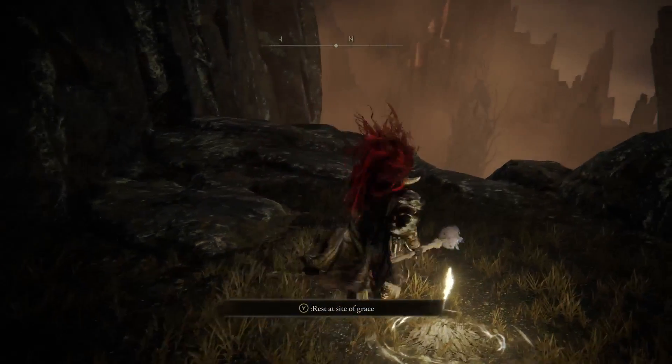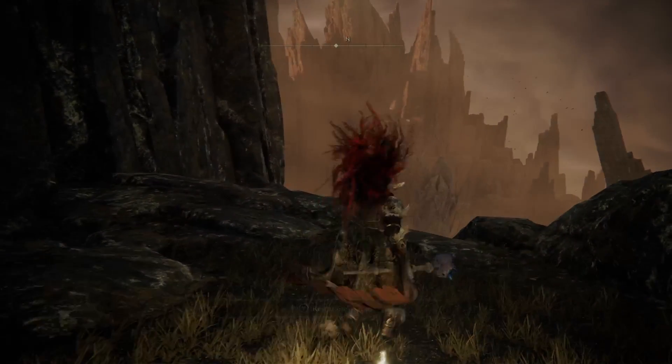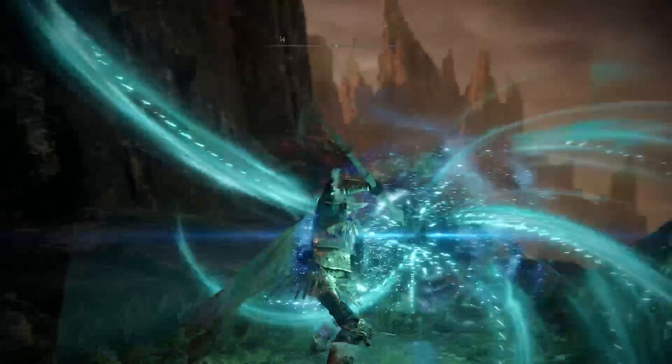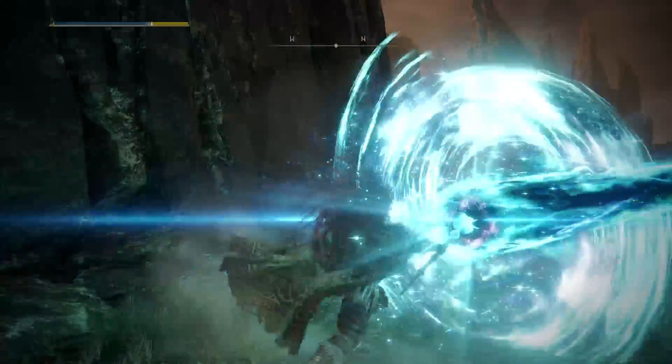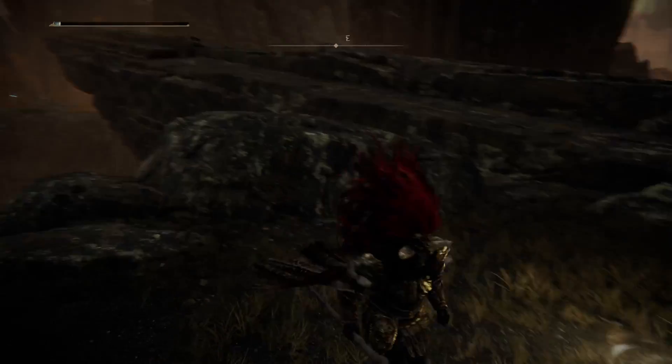Welcome back everyone, this is Dark Science from Dark Science Reviews, coming at you with another quick tips and hints guide. This is going to be for the location of the Azure Comet — it's the Kamehameha-looking spell, and it's actually one of the cooler spells in the game.